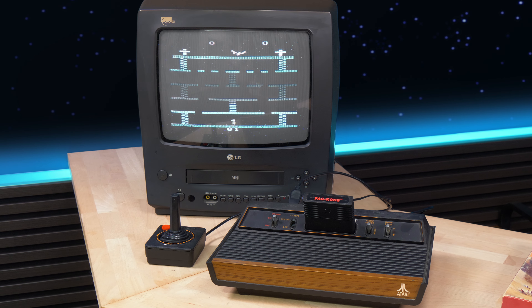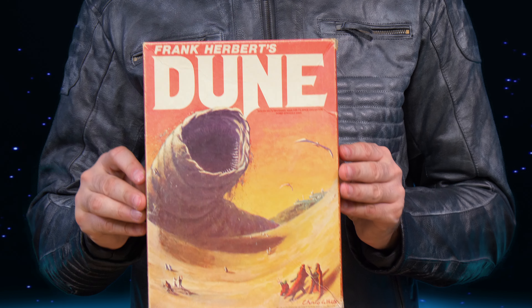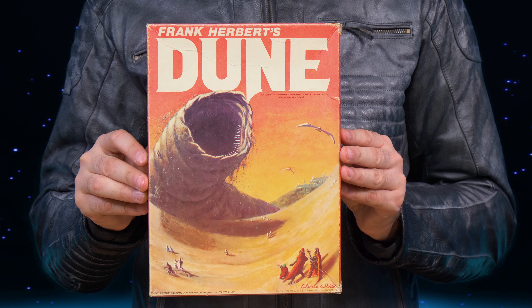Try to imagine that you are in the 70s and you don't have an Atari. But there were plenty of board games out there that you could play, but you wanted a little challenge — and I don't mean Dungeons and Dragons. You want something different, a little sci-fi to it maybe. Like this one here: Dune the board game. This game came out in 1979.